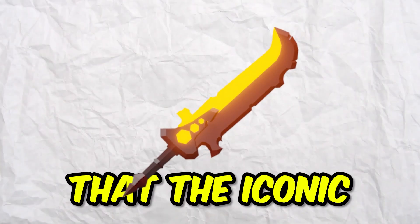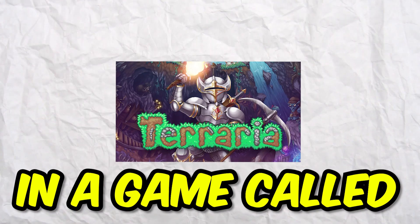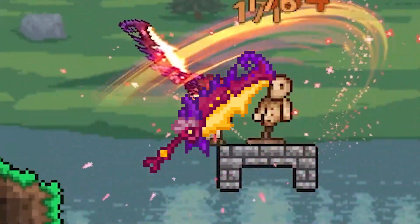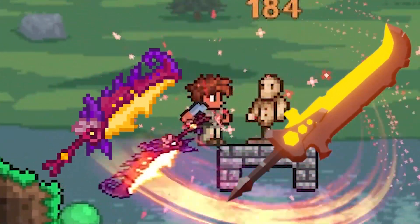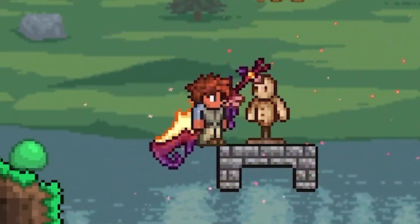Did you know that the iconic Rage Blade model was actually inspired from another game? In a game called Terraria, there is an item called the Flying Dragon, which looks very similar to the Rage Blade item. This could just be an interesting coincidence, but let me know in the comments.